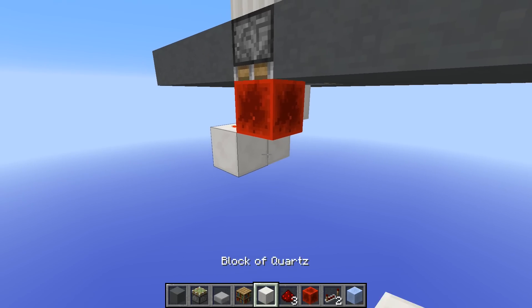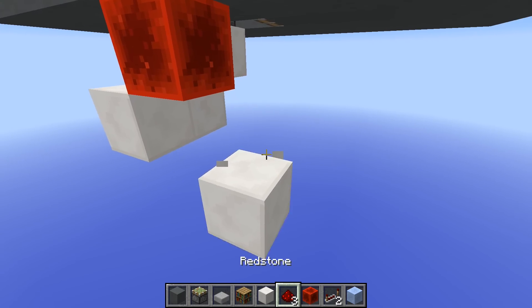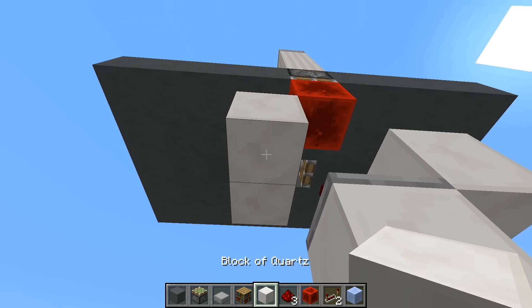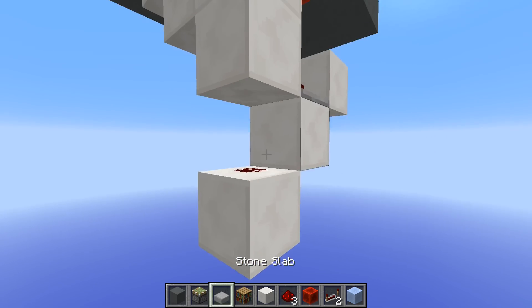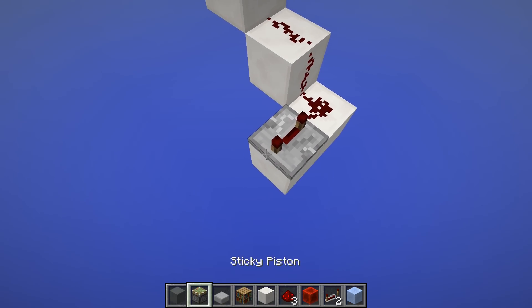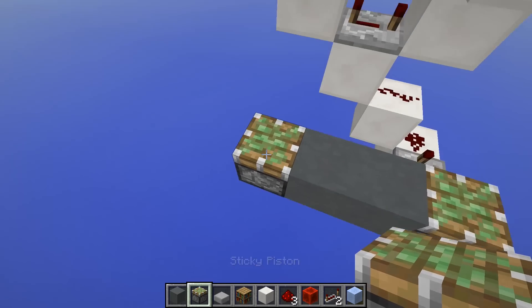Next, come to where you placed this redstone block and do this shape — break these first two, place redstone dust, then take the signal out with a repeater on full delay, have it go into a block, then have the signal go down twice and then to the side. Now the signal goes down twice, into a repeater on full delay, and then into a sticky piston.